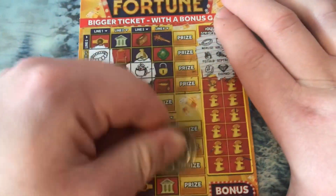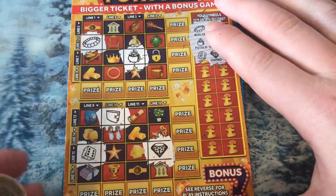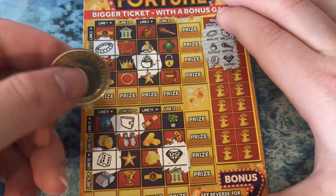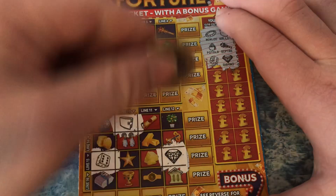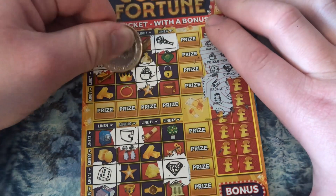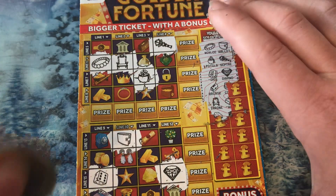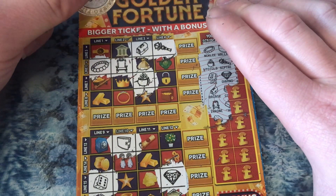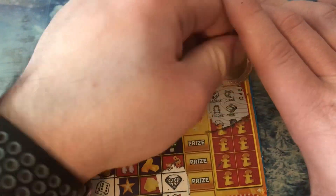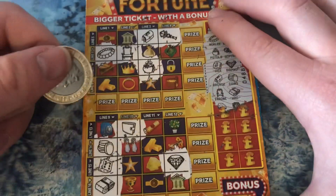Diamond. 23 pounds in play — diamond, we've done it. So in this game you have to match any winning symbol to where it shows. One more of those, or is that all of it? I think that's everything. Coin, wood — come on man, I don't think we're going to get that 50 grand.